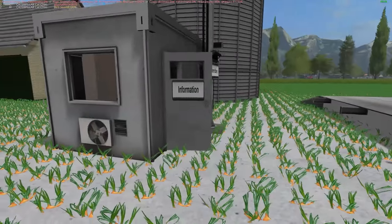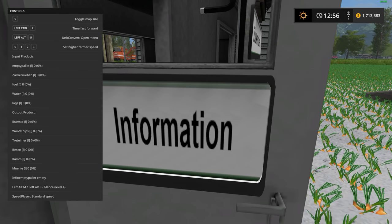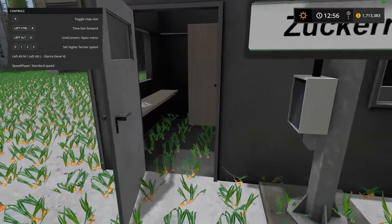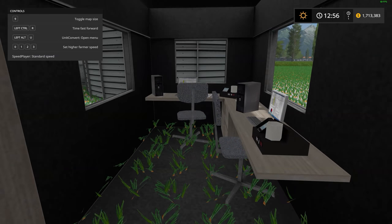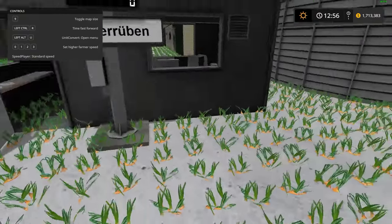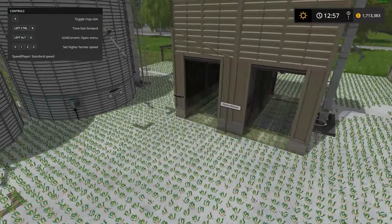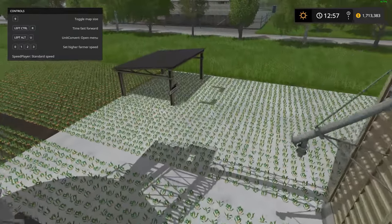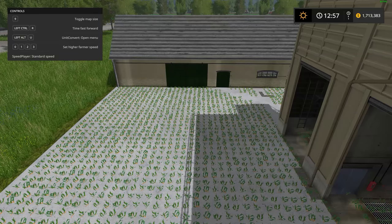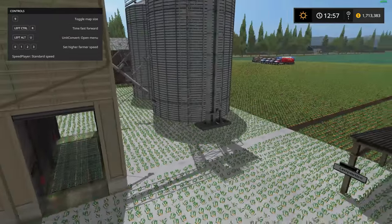Go inside the office — if you come to the front door where it says information and press F1, it shows you everything you need and all your increments at the bottom. Inside the office looks pretty good; there's not really a purpose to it but it is there to check out. Come around to the back of the building and you put your pallets down there. So you've got your water, pallets, logs, diesel fuel, and sugar beets — that is everything.